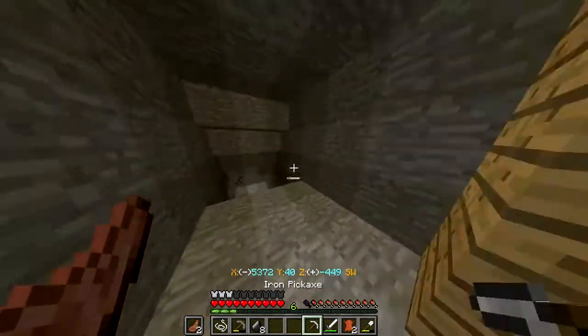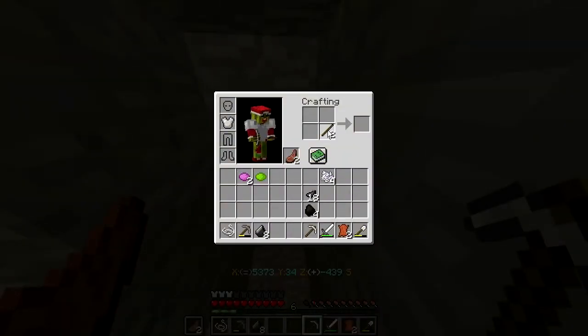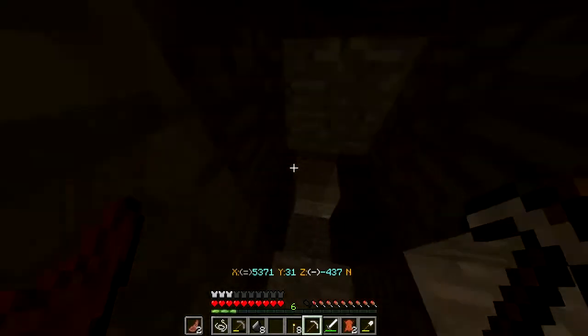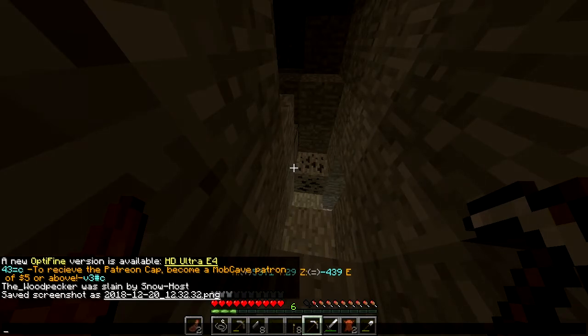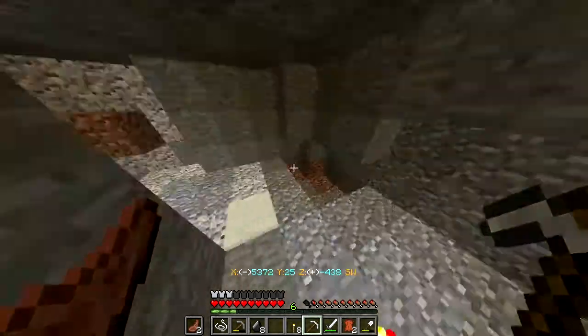Let's see if we can grab this diamond that's down there. Do we have any more coal? Yes — let's make a couple of torches. So we just need... isn't it just one diamond we need? Yeah, one diamond. And also if we see any emeralds, we can try and grab those.